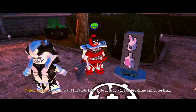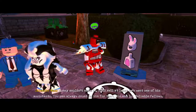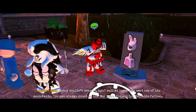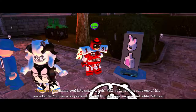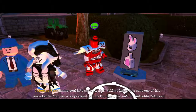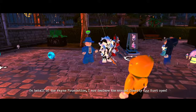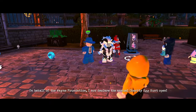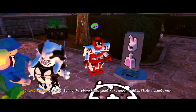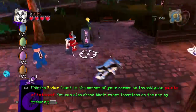Maybe he's at Striker's Island — he does do a lot of breaking and entering. But he couldn't make it. Well, at least he sent one of his assistants. You can always count on him for that — him and SC. Reliable fellows. On behalf of the Wayne Foundation, I now declare the annual Charity Egg Hunt open! Quickly, Bunny — retrieve those eggs! Make sure no child finds a single one!